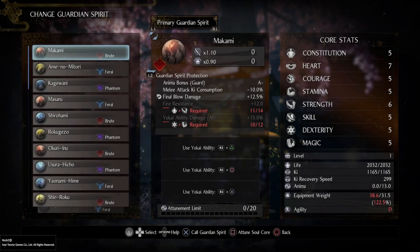Guardian Spirits play a huge role in this game. Without a Guardian Spirit, you cannot burst counter, you cannot equip Soul Cores, and you lose out on a good number of very useful special effects. In the tutorial and character creation screen at the very beginning of the game, you get three types of Guardian Spirits: Brute, Pharaoh, and Phantom. Each has a different burst counter action, which is pretty much the only difference between the three.